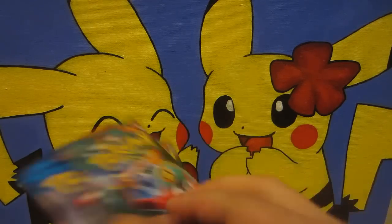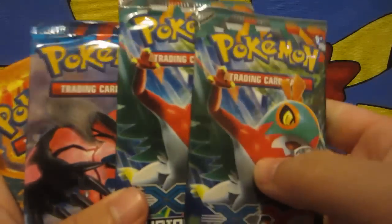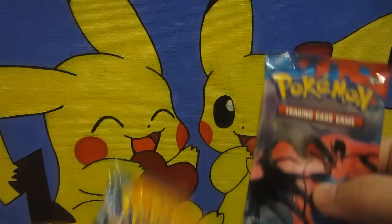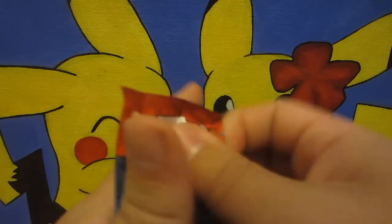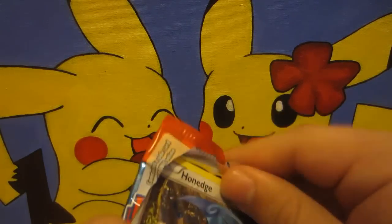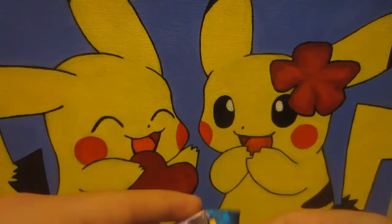And here are the packs. Once again we got some Furious Fists a little bit early — pretty sweet. We got X and Y and Flash Fire. Let's see what we can pull. Hopefully we can get some amazing stuff and win another challenge.